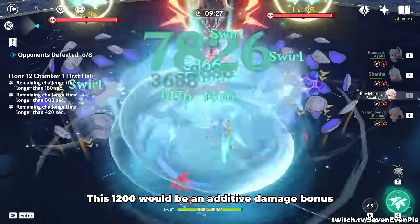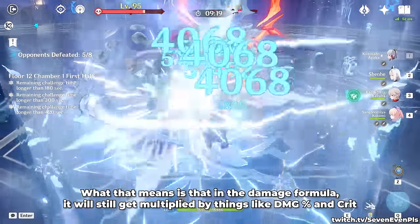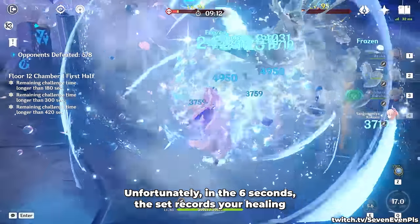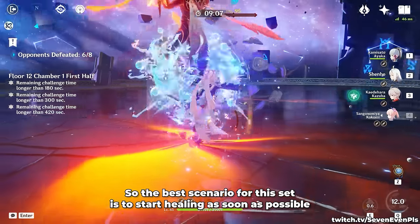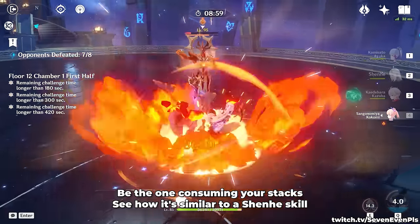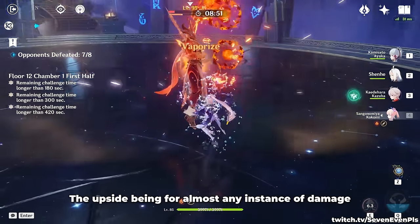This 1,200 would be an additive damage bonus. What that means is that in the damage formula, it will still get multiplied by things like damage percentage and crit. It will likely never actually be 1,200 but way more. Unfortunately, in the 6 seconds the set records your healing, it does basically nothing. So the best scenario is to start healing as soon as possible, and after 6 seconds, let the character with the most buffs and damage potential consume your stacks. See how it's similar to a Shenhe skill — the downside of having to wait 6 seconds and having to heal, the upside being applicable to almost any instance of damage.